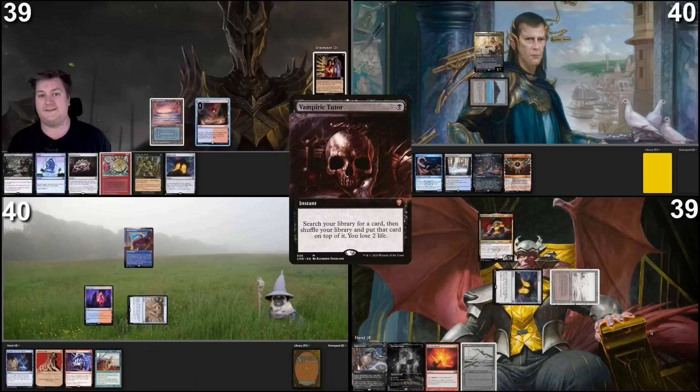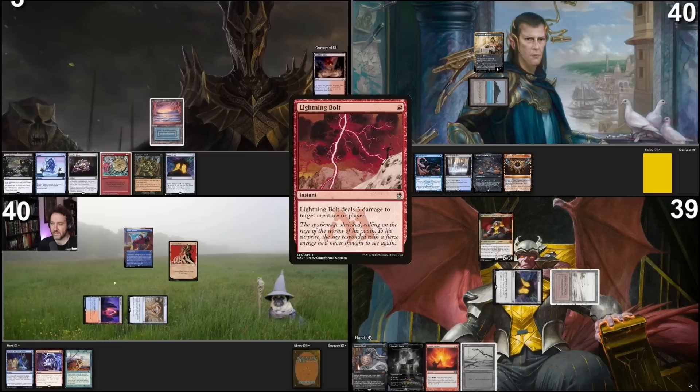Go to my turn. Land for turn will be this Scalding Tarn. I will fetch, pay a life. So there's another trigger on the stack with Obnixilis. I'm going to tap Fire Islet, pay a life to make red. So there's another Obnixilis trigger on the stack. Before that resolves, before it becomes a 5/4, I'm going to cast Lightning Bolt targeting Obnixilis to deal 3 damage to it. Does anyone want to save him? No? He'll die then. I've been smashed to bits by that demon before.